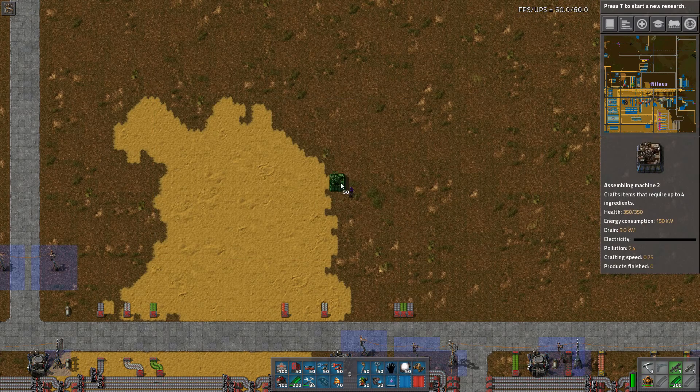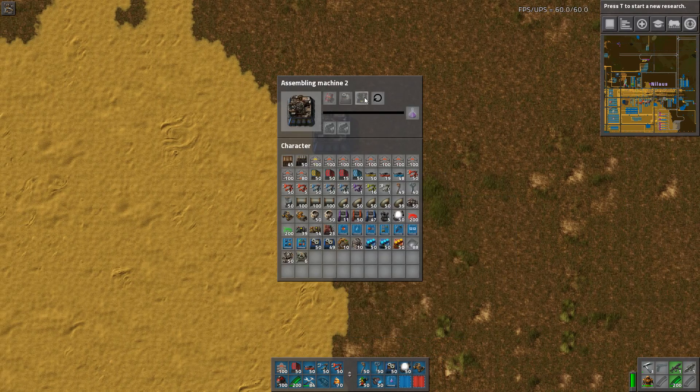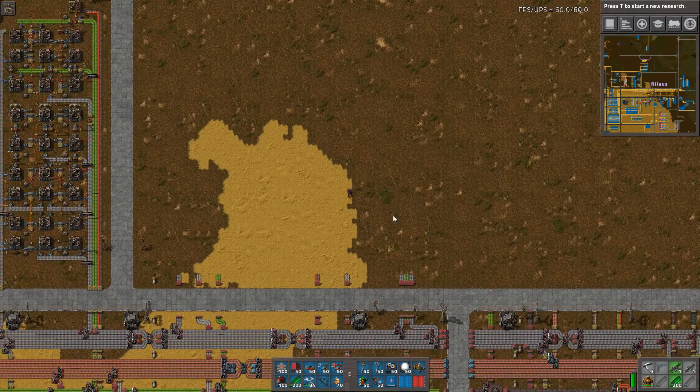First, as always, let's have a look at what it is we're trying to build — purple science. This is interesting because it takes 14 seconds. That's a long time, but on the other hand it produces two per second. So in the context of how I design all of this, towards two per second, that means I need 14 assemblers to produce two. So I need to design my builds: one electric engine per second, one assembling machine per second, and one electric furnace per second. That's the designs we're looking for.